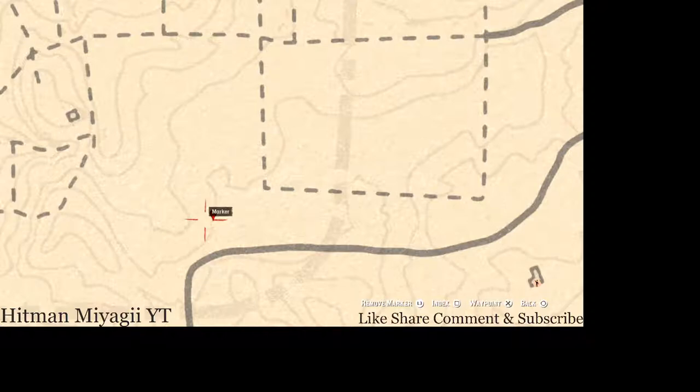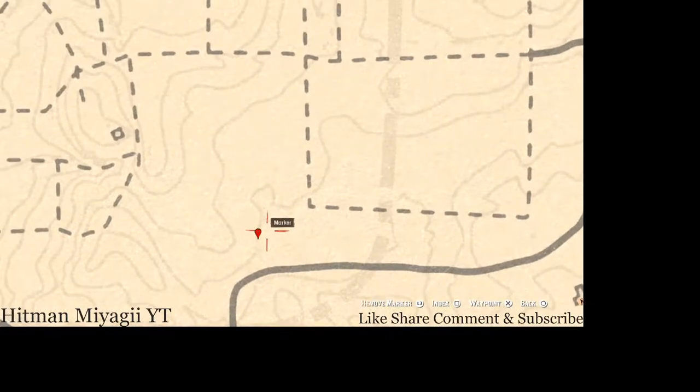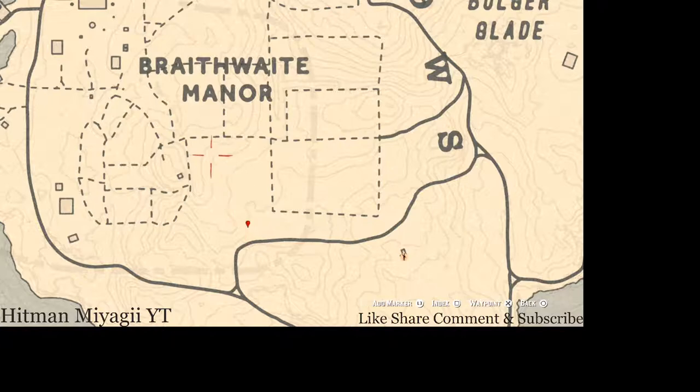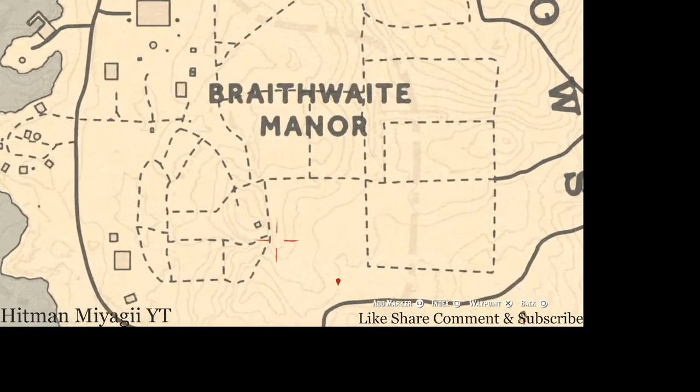Right here at this next marker you guys will get a random arrowhead. Come right here at this location with your shovel — you do not need your metal detector because it is a dig spot. This dig spot is at the very end of the cotton field. When you reach the cotton field, activate your eagle eye and you should see the sparkly indicator to let you know there's a dig spot there.